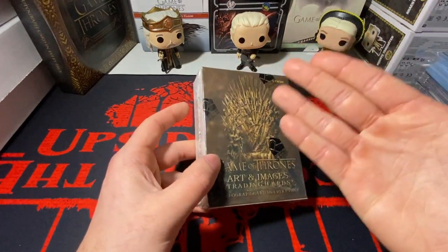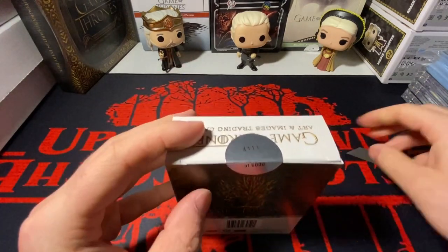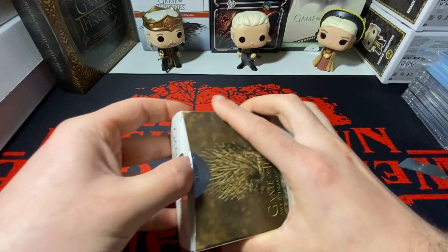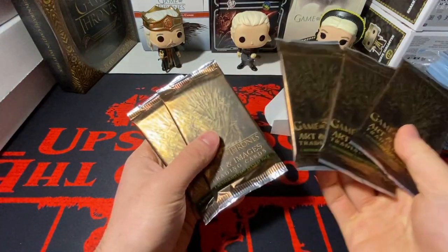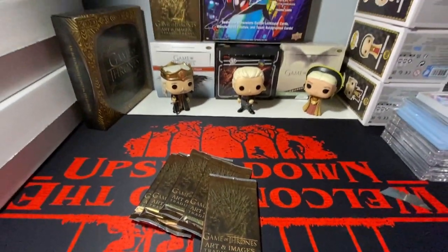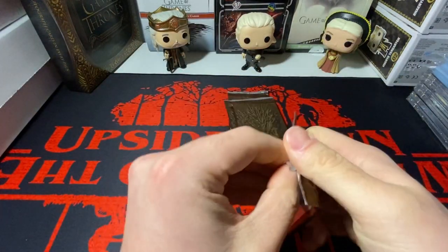There are only six thousand of these boxes. They do the numbering on the stickers, which is cool. This is box four-one-one-one — we got the triple one on the logo, so let's hope that means something. Let's open this nicely so I can keep the box for my background. Okay, so they just slot the packs in there. There is one autograph in every pack.